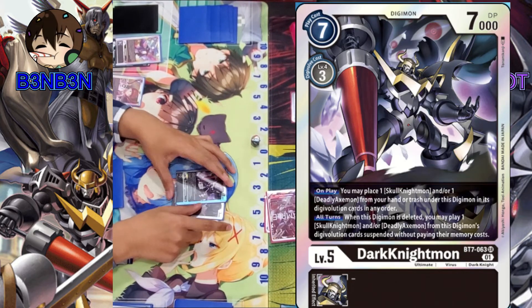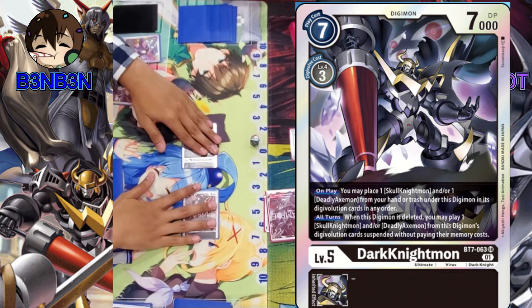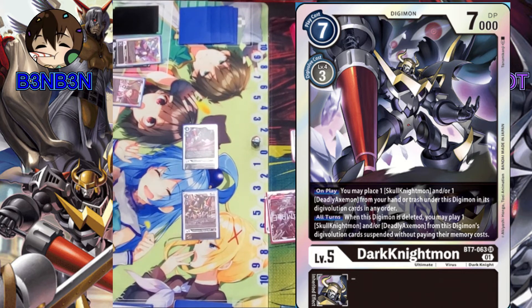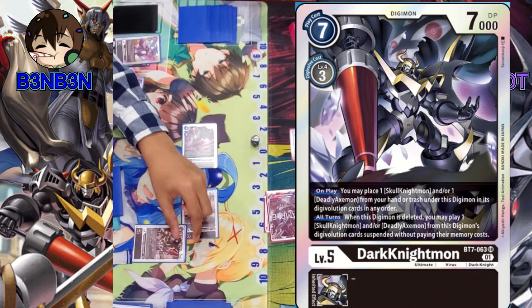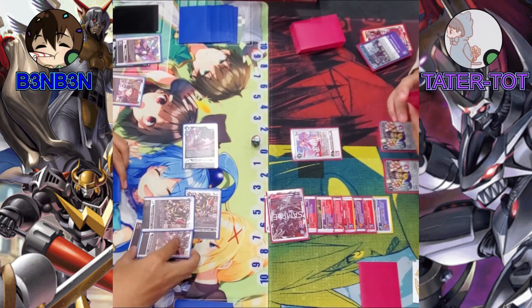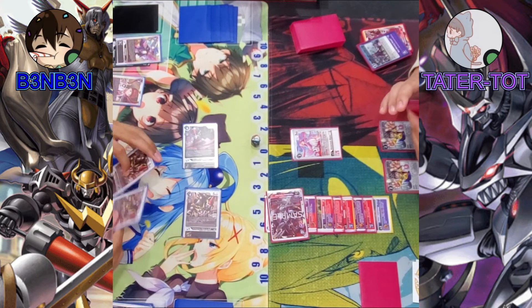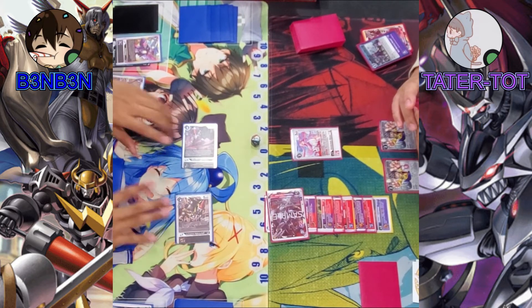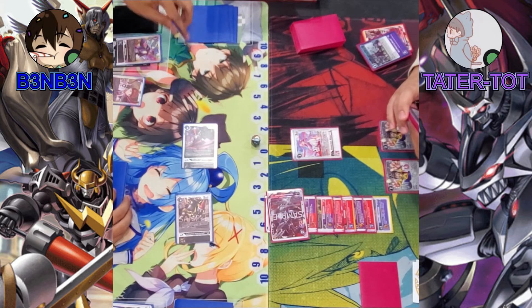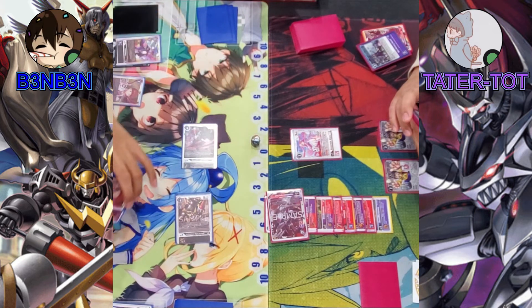Dark Knight-Mon's effect: when it would die, I bring out Skull Knight-Mon and Deadly Axe-Mon from my sources at rest. Then Mighty Axe Mode triggers — check top 3, add one with Knight-Mon in its name, Deadly Axe-Mon, or Twilight. I'll add the Dark Knight — he's too good to trash. Piercing for 2? Yes sir. Check 1. Check 2. No, my Nene!